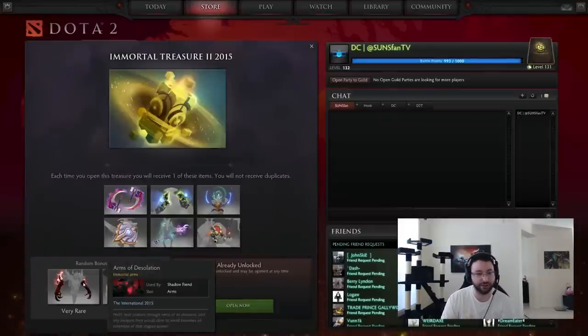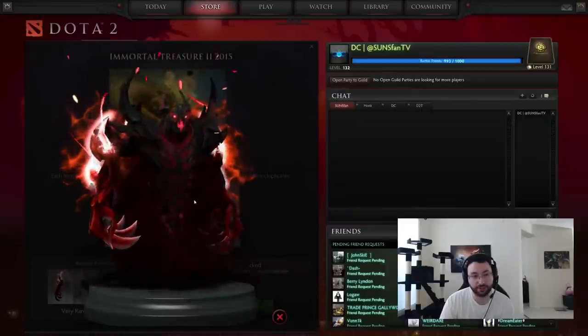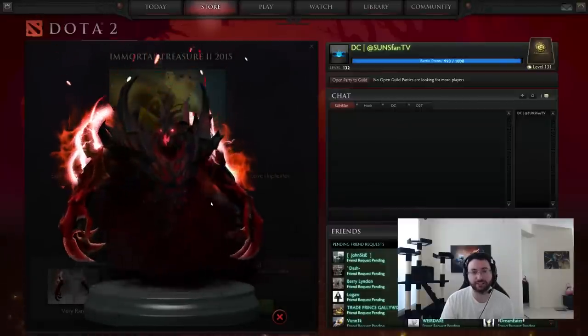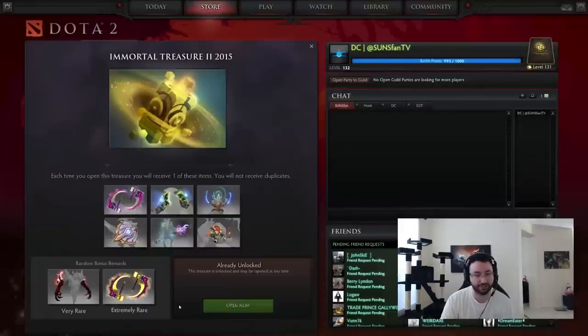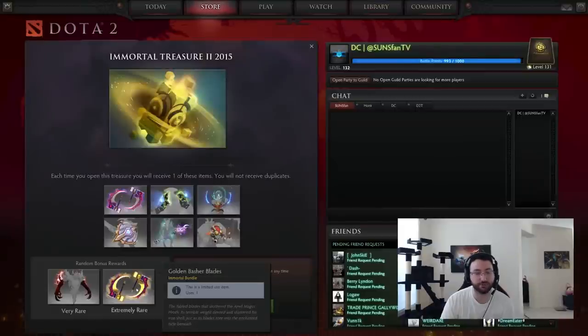Then we have a Very Rare: the Arms of Desolation. This is a custom attack particle — I haven't personally seen this one. It's obviously the arms for Shadow Fiend. Anytime anyone asks 'do you even lift bro,' Shadow Fiend is a definite yes.